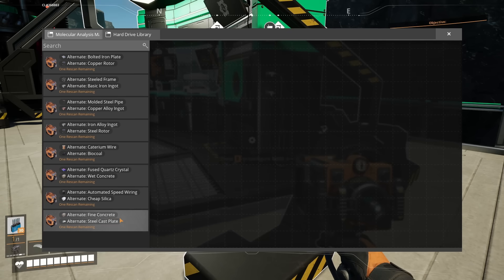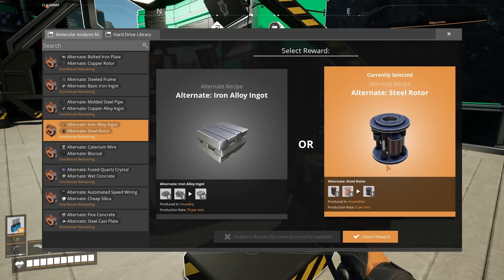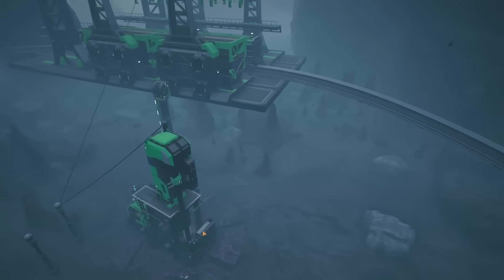When you first unlock the MAM you'll be able to find a hard drive at drop pods around the map. After researching these hard drives in the MAM you'll be given a choice of two alternate recipes chosen randomly from a pool of available alternates. If you choose one, you'll unlock that recipe for use in your machines and the other one goes back into the pool and can be found from another hard drive later. You can also choose not to select a recipe and both will remain in your hard drive library, where you won't be able to use them but can select them at any time at your leisure. This allows you to bank unwanted recipes in order to improve the likelihood of finding a more valuable recipe later on.